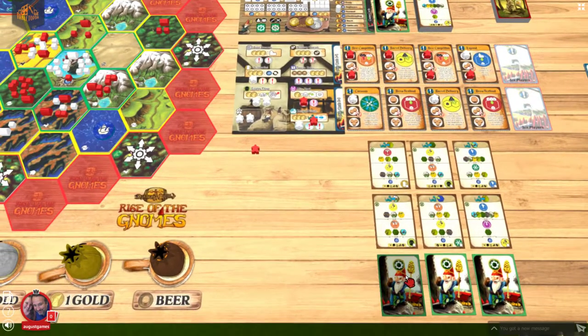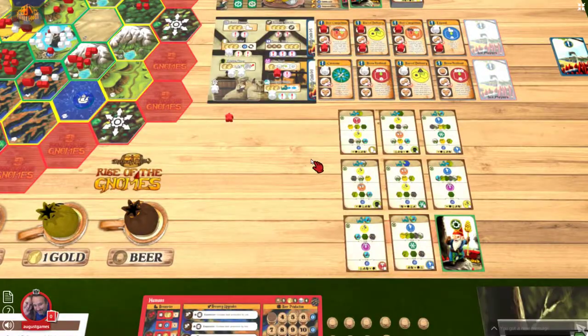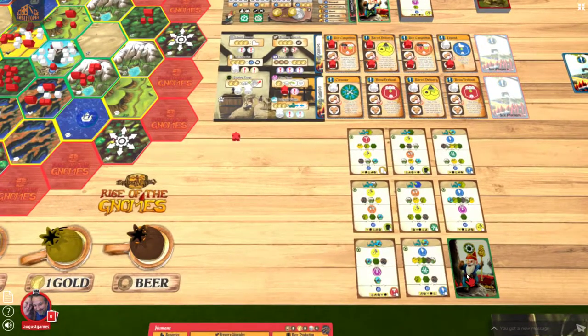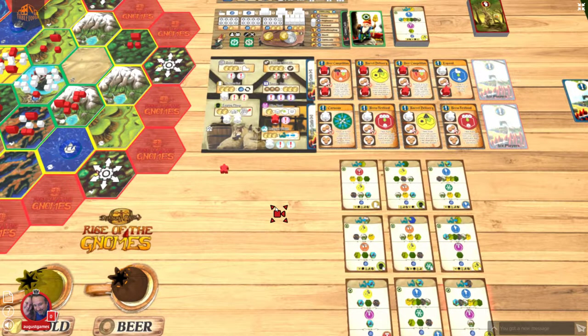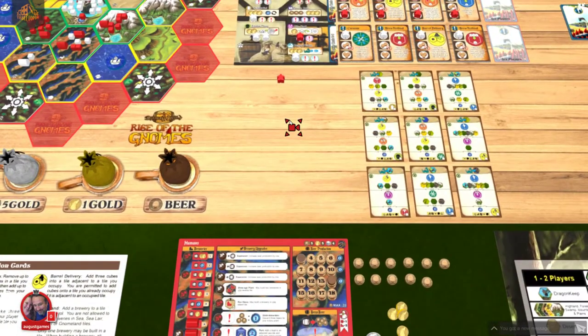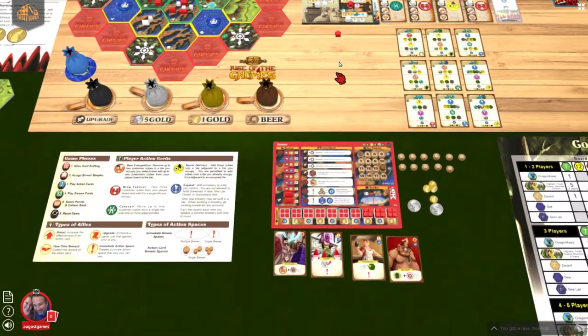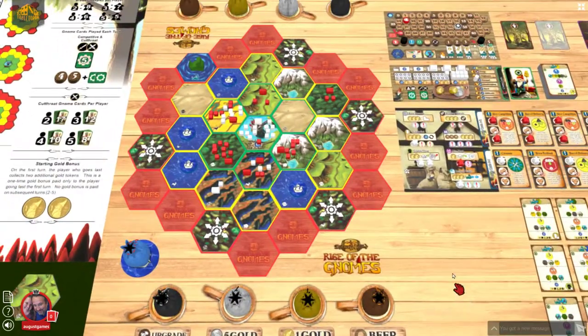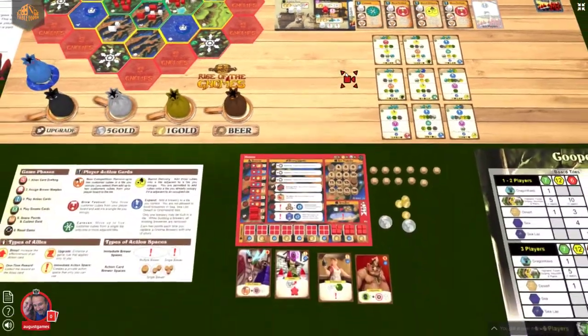They should have gone first — sorry about that, I got greedy. They take this spot, I take this one. There's no build for them so they're going to take the cheapest. I'm going to subtract three from the middle to keep them down — there are just so many guys everywhere. I'm going to subtract these three. That's it — everybody's gone.